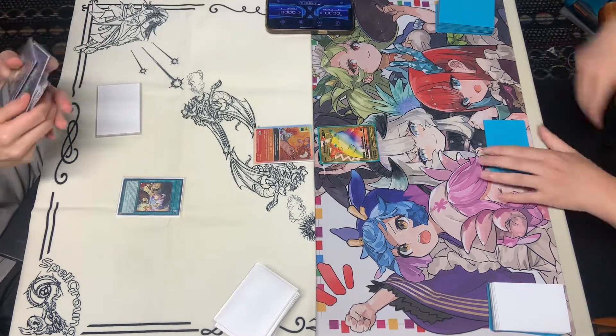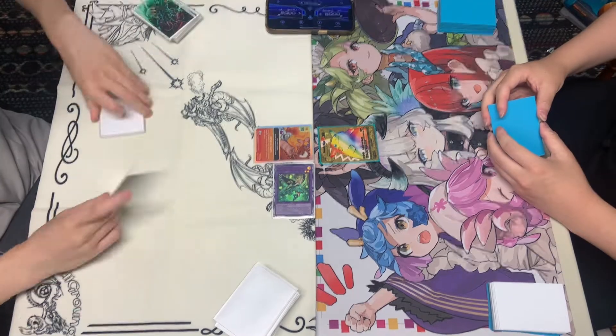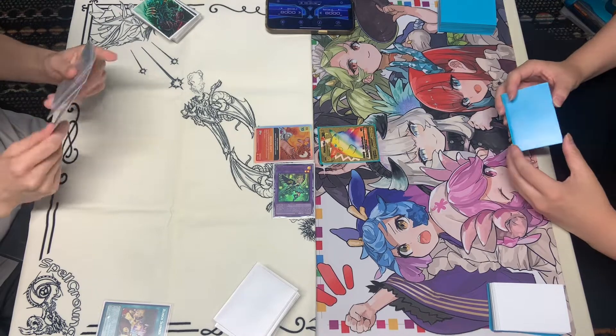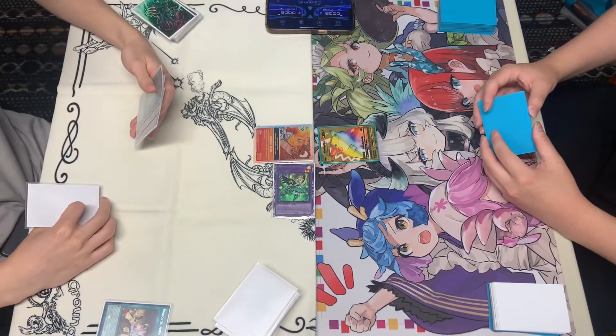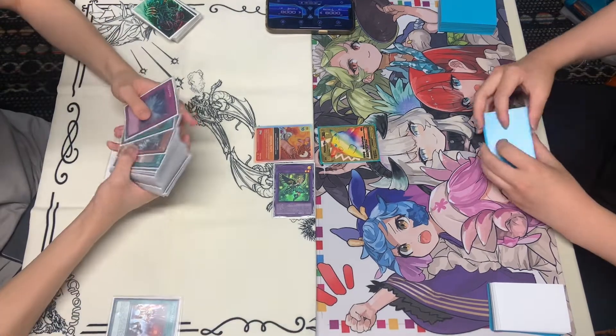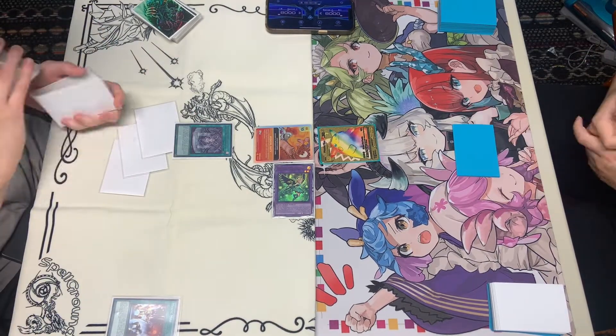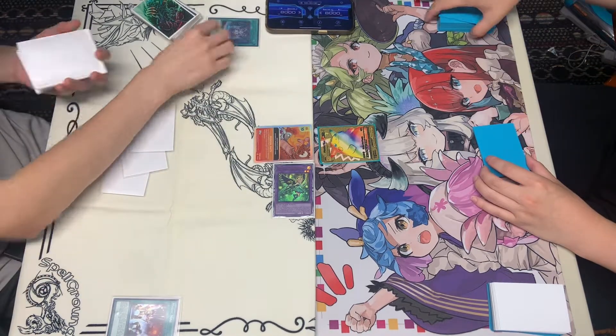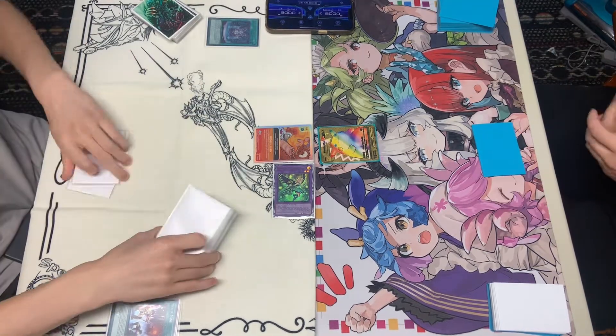You see Runic here summoning out a Level 2 wings, searching for the field spell here, by discarding a Mystic Mine, searching for the Runic Fountain. The famous Fountain Pass — is that what's going to happen?